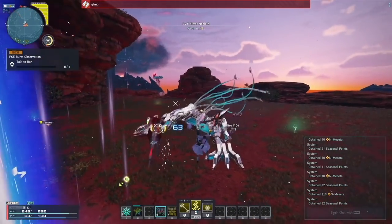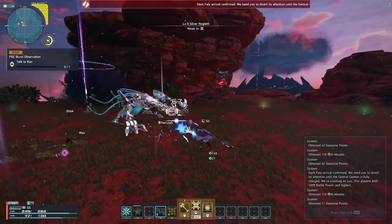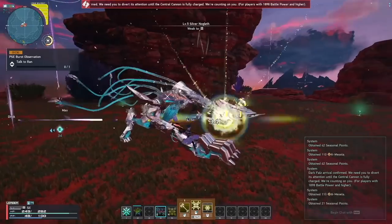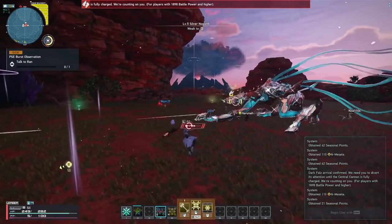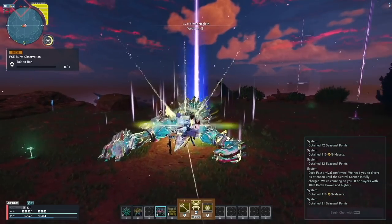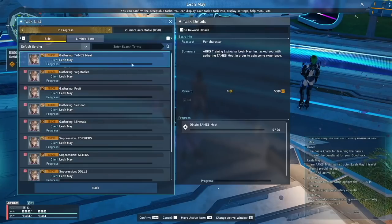Pay attention to the boss's elemental weakness — in this case it is weak to Light. As a Force I have elemental techniques, so I can take advantage of that. If any teammates die, revive them with the yellow flower. The green flower heals you, and the yellow flower revives people around you. Once that's done, go back to town.